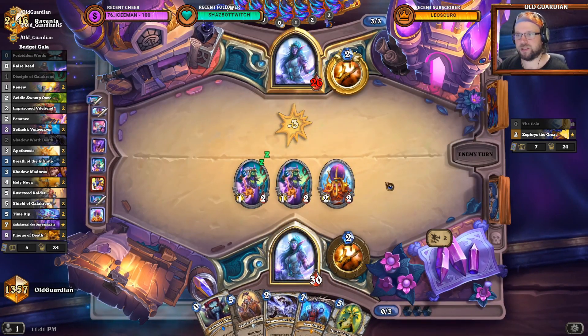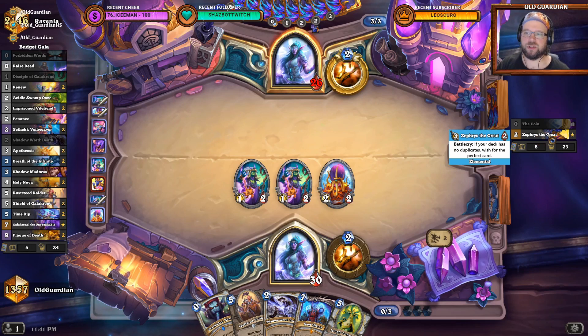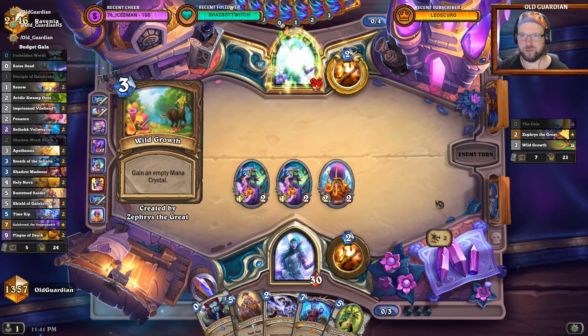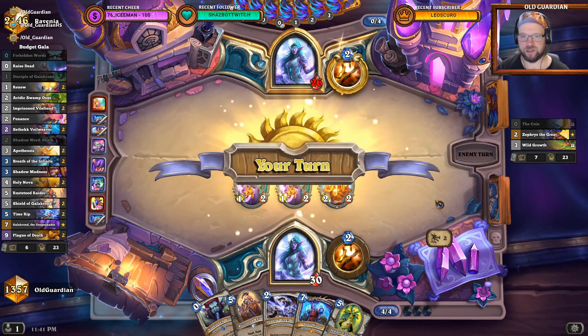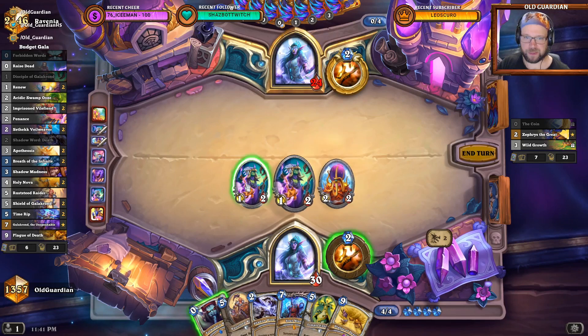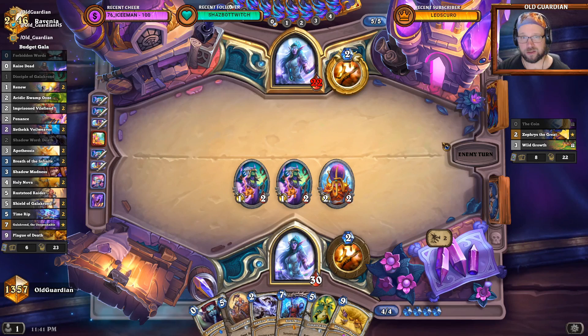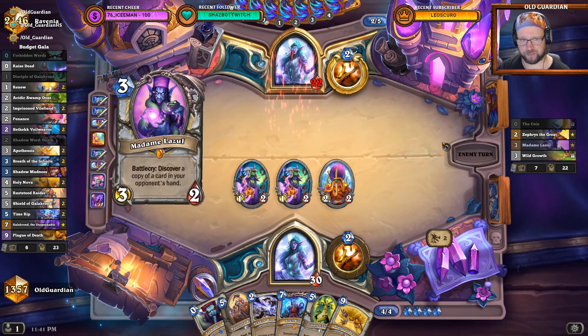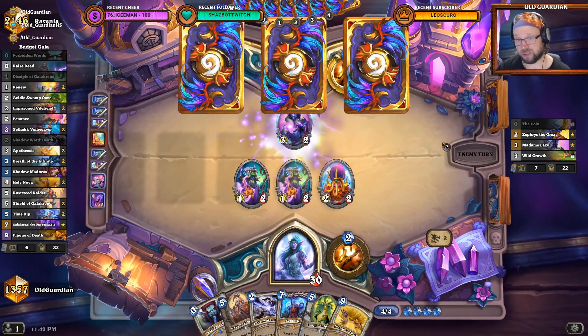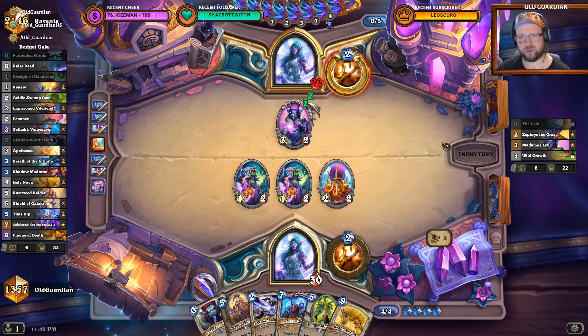There's going to be Raise Dead in this Priest's hand. And all the cheap new cards that Priest got are just really good support cards for expensive legendary cards, but useless on their own. So that's a difficult position. Now I expect the board to be cleared. It's kind of hard to contest the full set of legendaries.